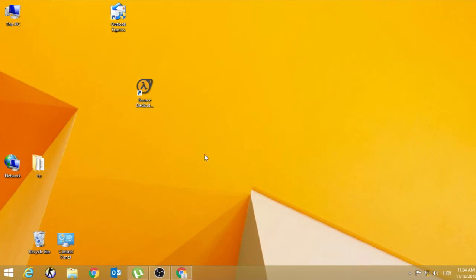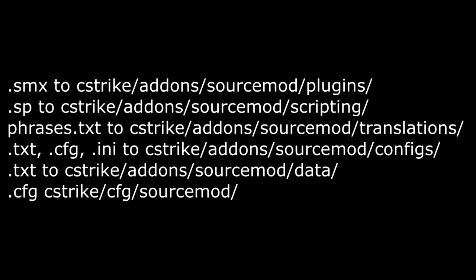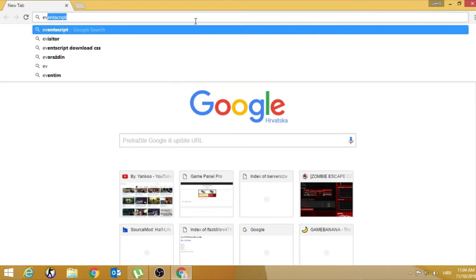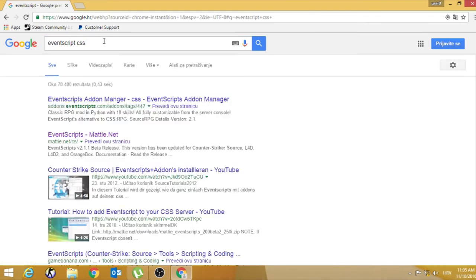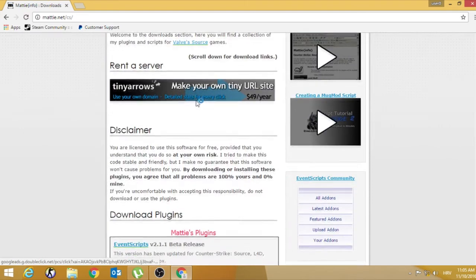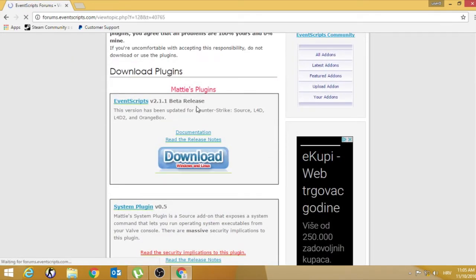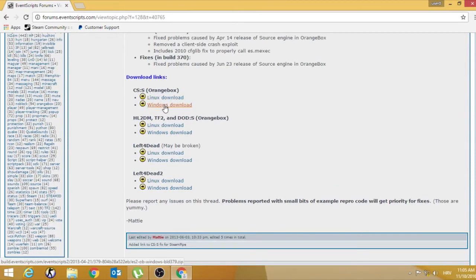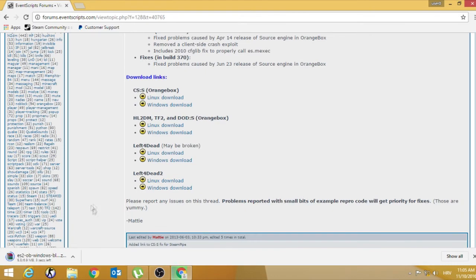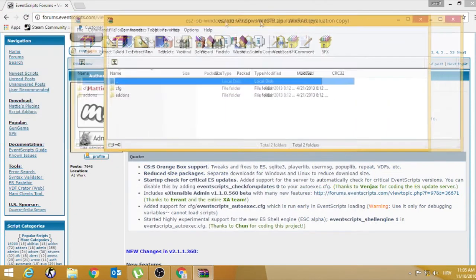In the video I will show you where to put each plugin or script. If you don't have SourceMod you can also install this script — search for Counter-Strike Source, Counter-Strike Source, and download. Open the first page and click on download, and if you want Counter-Strike Source you need to download it from there.